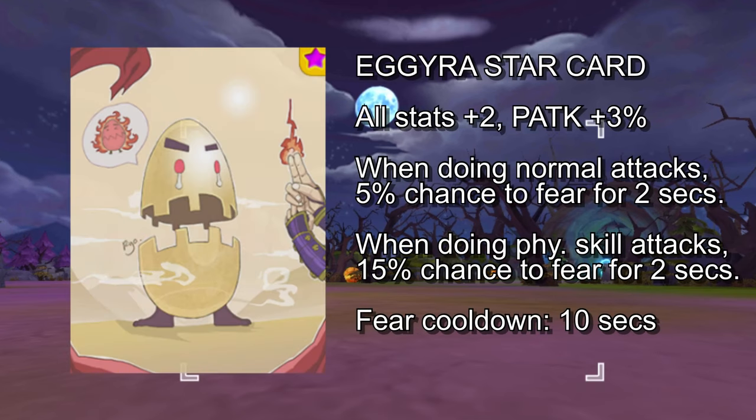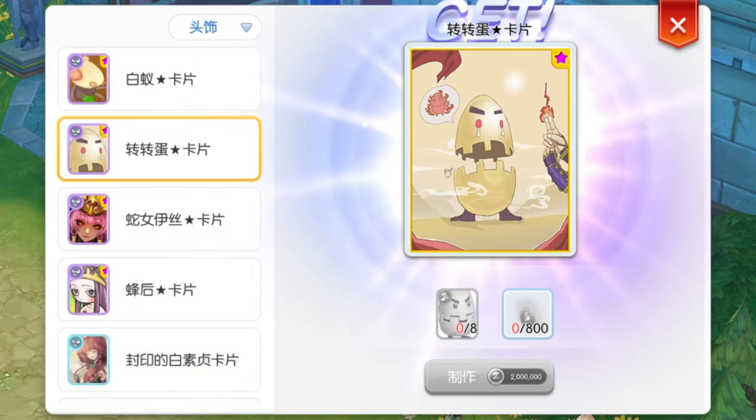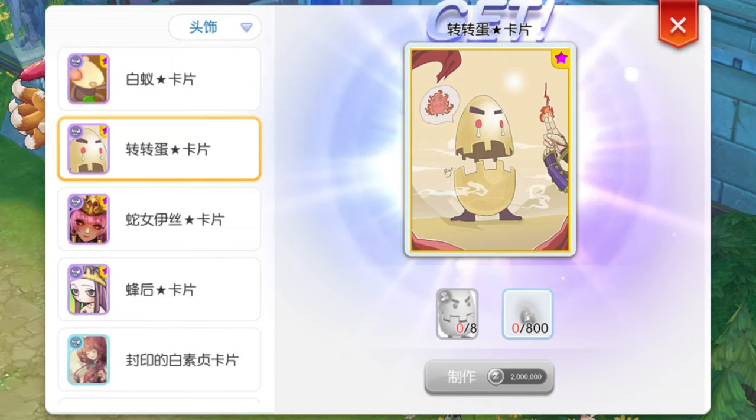Another headgear card is the Agyra Star card. This will give plus 2 on all stats and plus 3% physical attack. In addition, when doing normal attacks, there is a 5% chance to fear the target for 2 seconds. When doing skills, there is a 15% chance to fear the target for 2 seconds. Note, however, that there is a 10 second cooldown on the fear effect. Physical damage dealers will benefit from this card as the fear status is a good way to immobilize enemies in PvP and WoE. Crafting this card gives plus 12 attack deposit. The ingredients are 8 Agyra cards, 800 gram dust, and 2,000,000 zenny.